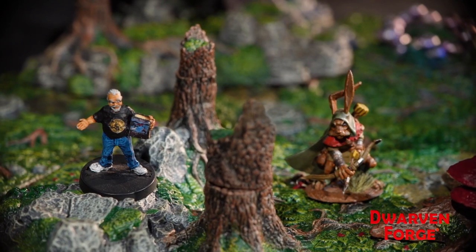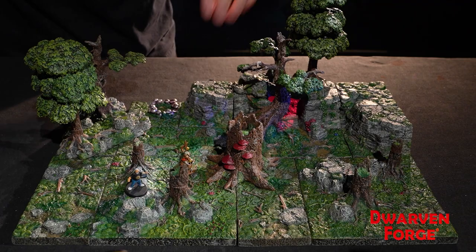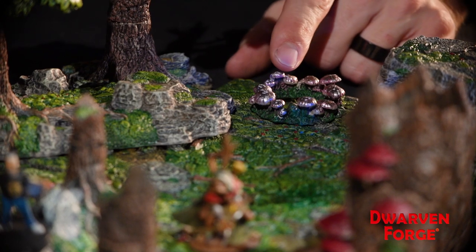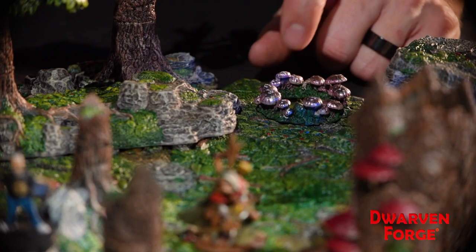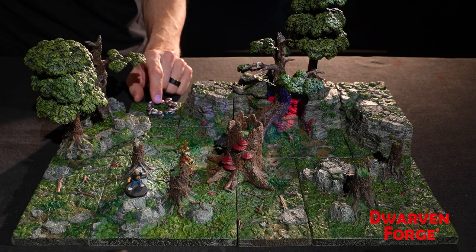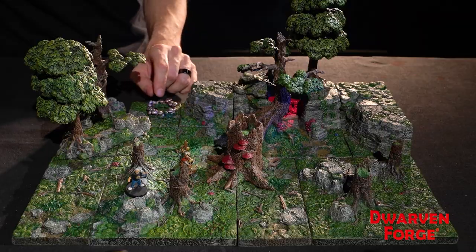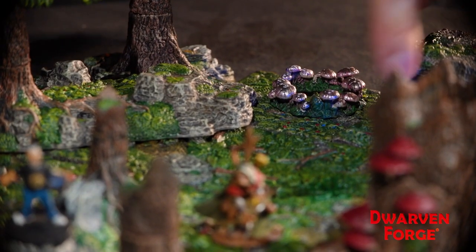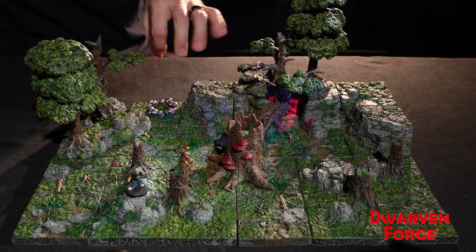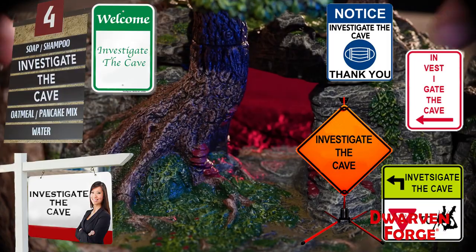There's also a ring of strange mushrooms outside. If the players investigate, there's something otherworldly about them. With the right nature check, they find out they seem like they might be from the Feywild, but something is strange — they've grown very rapidly. A survival check could reveal little trails of spores going into the cave, with smaller ones grown along the way. It looks like whatever these came from, it originated inside the cave. All signs point to: investigate the cave.